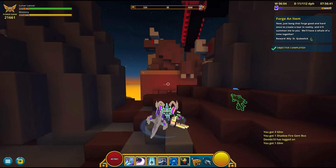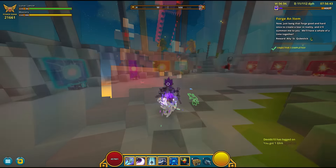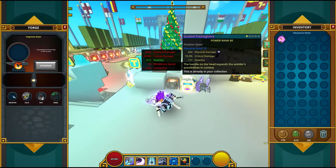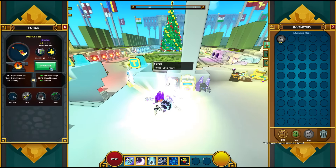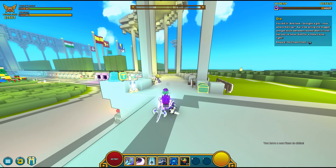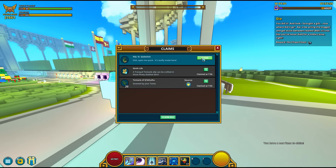Next, we need to forge an item and we will get this new ally called Saint Cubeslick. Here's how the ally looks like.